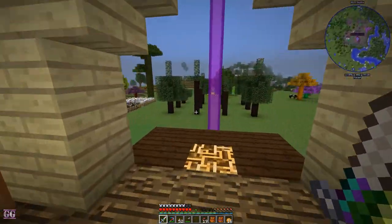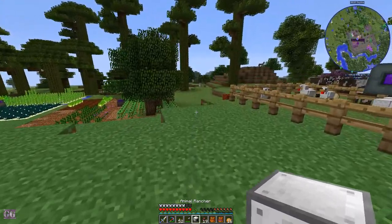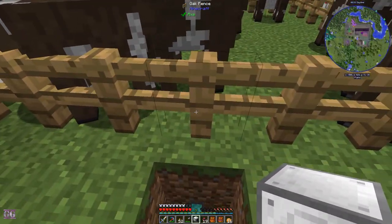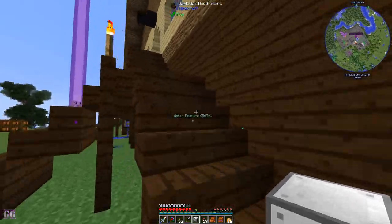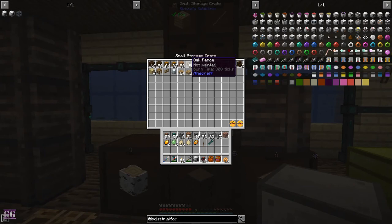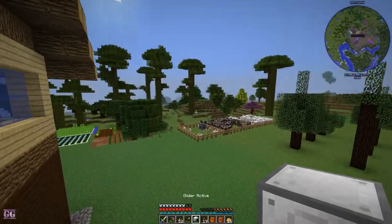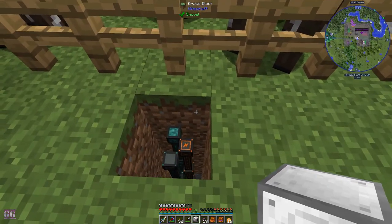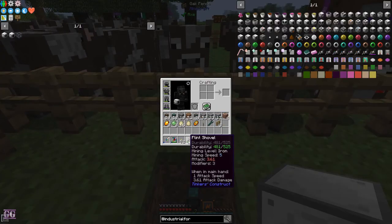Let's put a rancher down so that will handle the animal milking. We need a few more fences unfortunately, because otherwise the cows are going to escape and we don't want them to escape — we want to milk them. This is the middle — this is where I have a fluid conduit, item conduit, and power, so I think we're covered with everything.